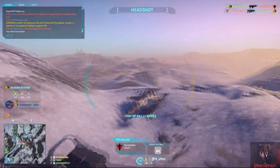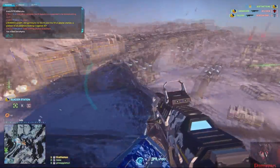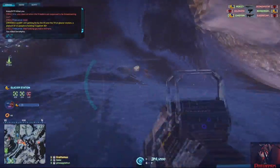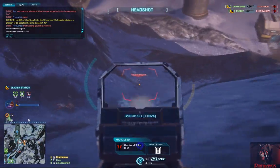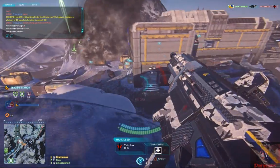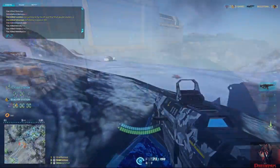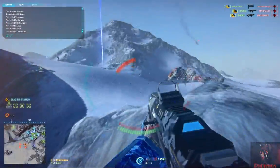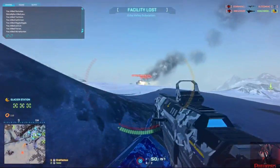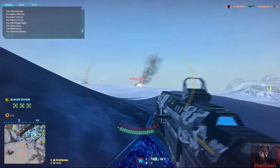With how the heavy assault class is built, the Nanite Mesh Generator complements how the GD22S handles quite well. With dodging in and out of combat, this weapon quickly drops targets left and right and gives the user the ability to hold a very large offensive role on the battlefield, which other light machine guns just can't compete. If you're into being highly offensive while keeping the pressure on your targets, the GD22S is probably the weapon you're looking for.